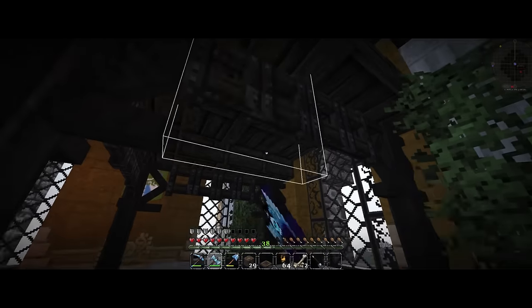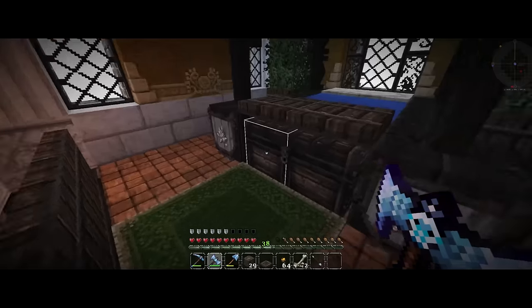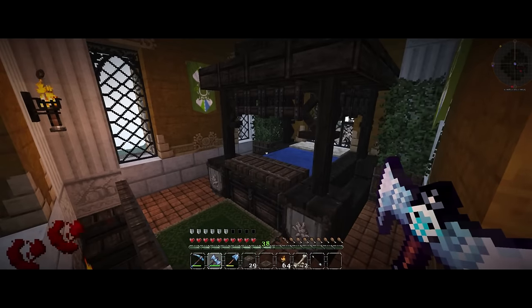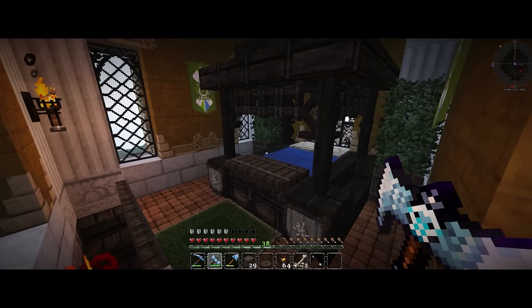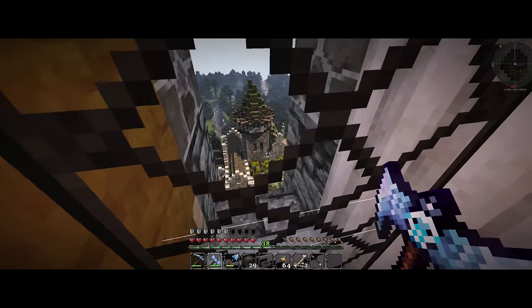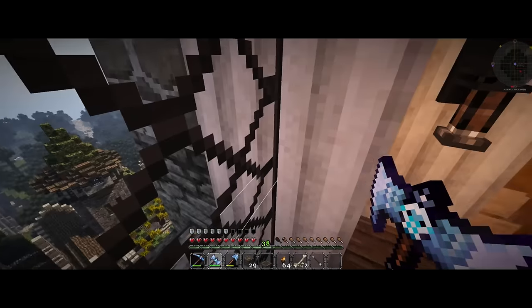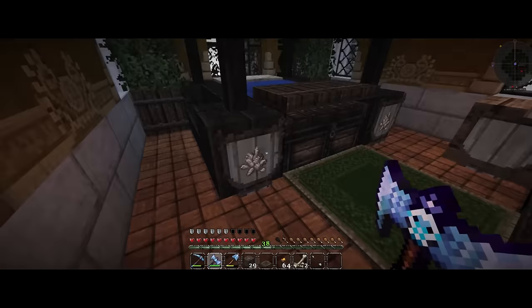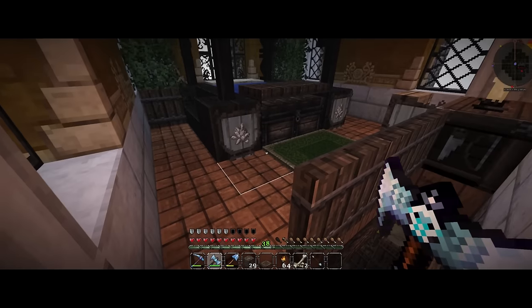This bedroom is very fancy compared to everything else in the entire build, which I figured worked great for the lead of the order. He has this very high prestigious place where he can look around and see everything going on in the monastery as he conducts his business. I used quartz in there because I thought it added a cool texture.